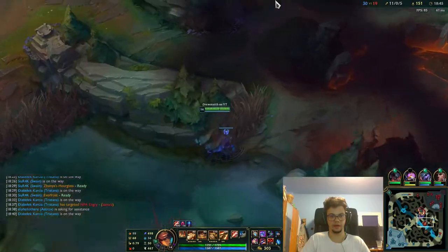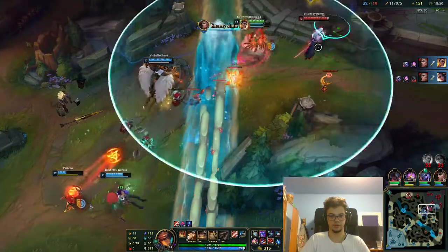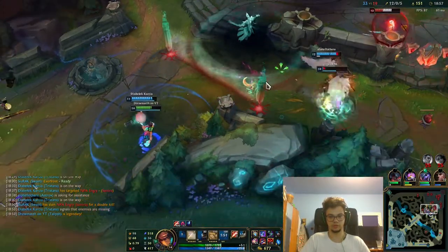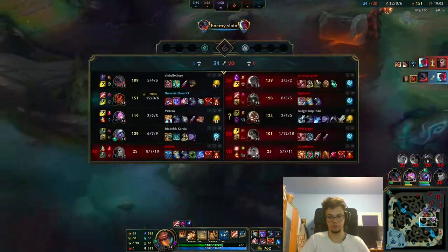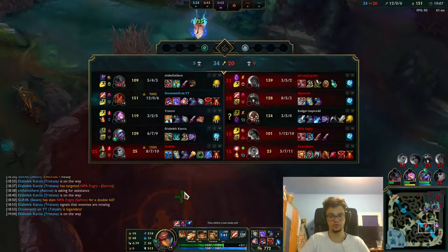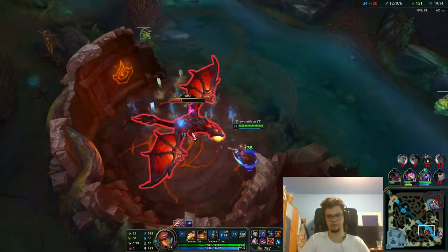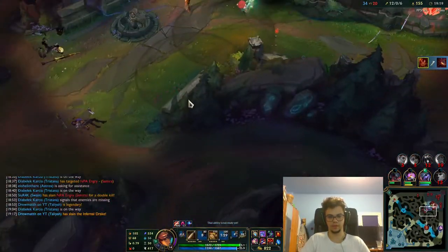I'm looking to participate in this fight. I'm going to ult like this — perhaps get Yone as well. Karthus moved in so he got one-shotted, but I cannot go closer. I'm going straight to the Drake because it's important. They can actually push. In the end we're thinking about Baron. If I don't die, I cannot lose this game — if I don't die and keep farming and keep doing that.